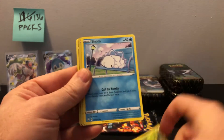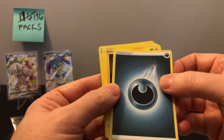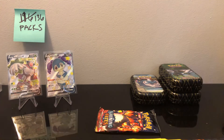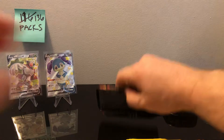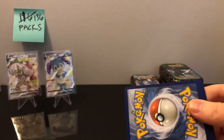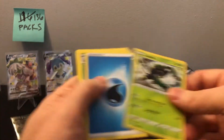We got Grookey, Snom, Gossifleur, and Ditto V — kind of got excited because I knew there was a hit in there. The energy is going over here, but hey it's a hit. Sorry Ditto, but you do not get a penny sleeve because I only have three left and I have a feeling I'm going to need them. Code card.